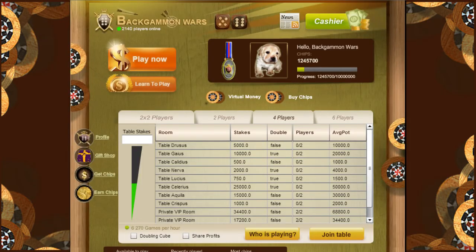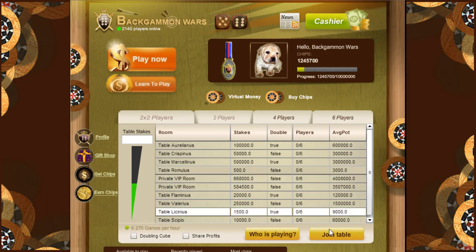If you want to play on a 6-player table, where you can earn 5 times the amount compared to a regular game, you can choose the amount you want to play for and click on join.